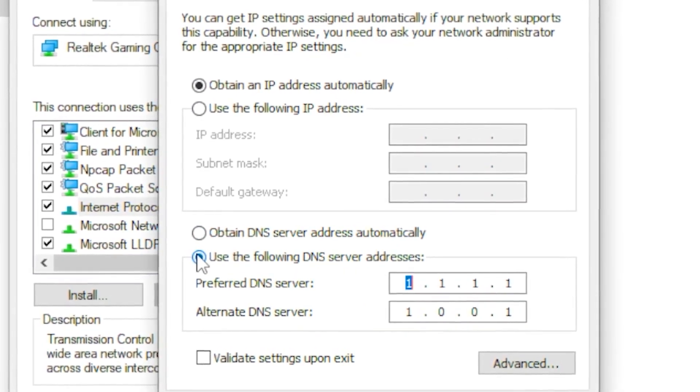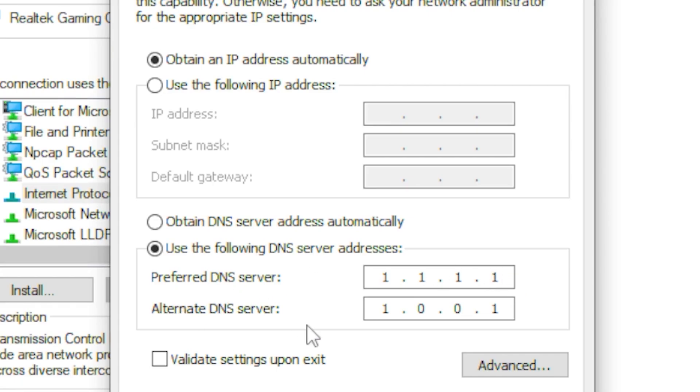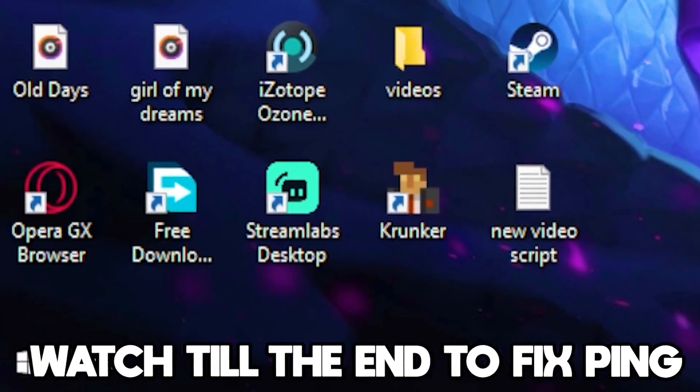Go to 'Use the following DNS server address', click on that, and type out 1.1.1.1. Then underneath that, type out 1.0.0.1. Once you're done with that, press OK.